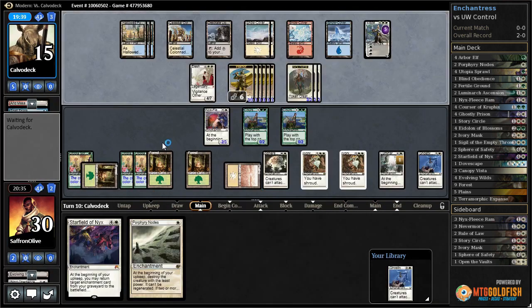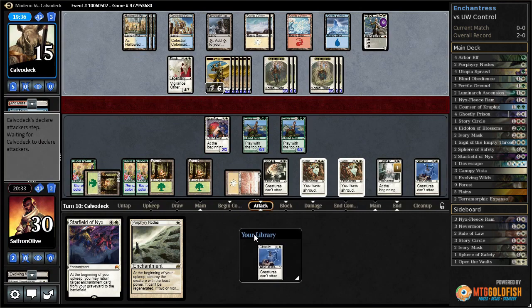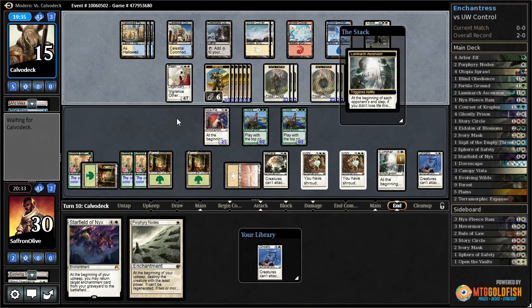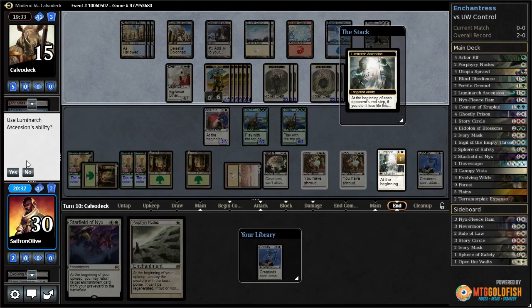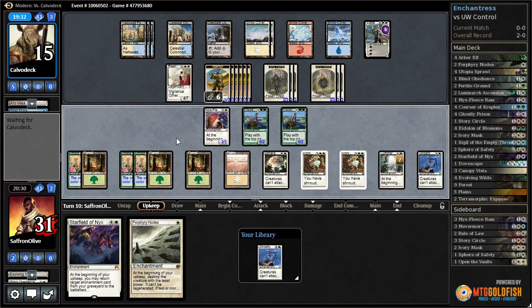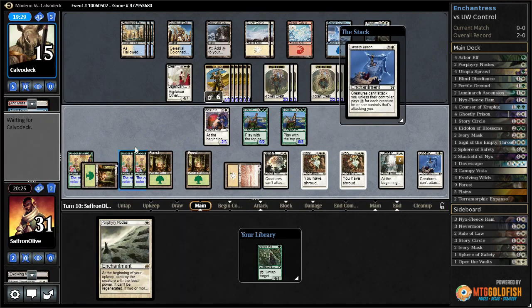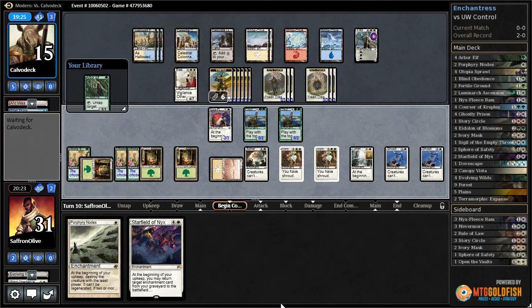It's all about Sphere of Safety — they need a Detention Sphere or something along those lines. If they don't have that, we're fine. Eventually we could start making angels — not that far in the future. Another Ghostly Prison! Pass the turn. Now with double Ghostly Prison, they actually have to kill Sphere of Safety and then the Ghostly Prisons.